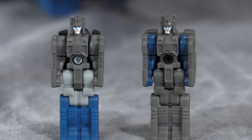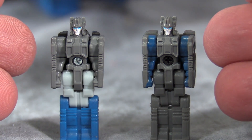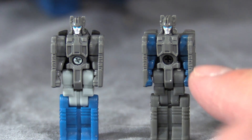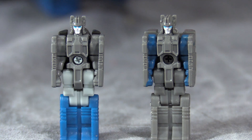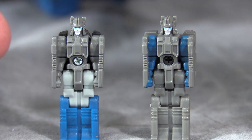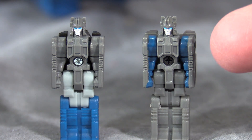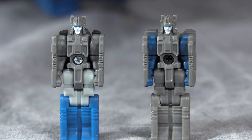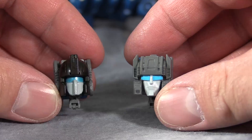Now let's talk about the Titan Masters. On the left we have Emissary, the Hasbro version, and on the right we have Cerebros, the Japanese version. The Japanese Takara line has always called the little robot headmaster Cerebros, while in the US this little dude was Spike. They are exactly the same save for the paint. Emissary's face paint is much whiter than the silver on Cerebros, and there's a weird color swap with the arms and legs between versions. Transformation into head mode for both is exactly the same.